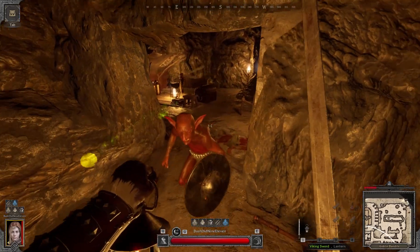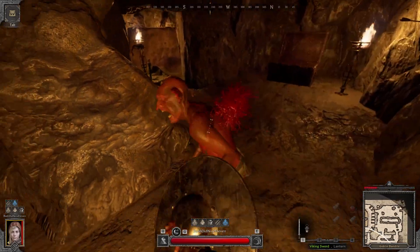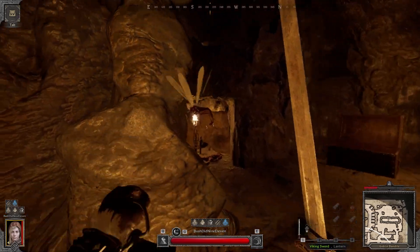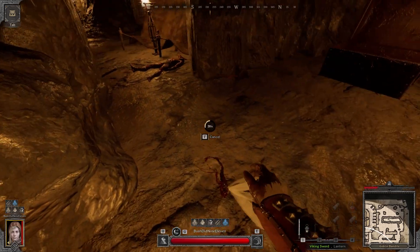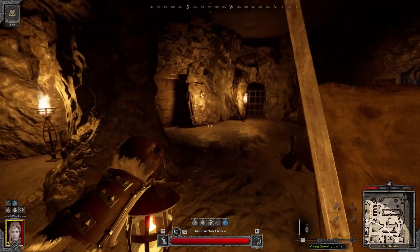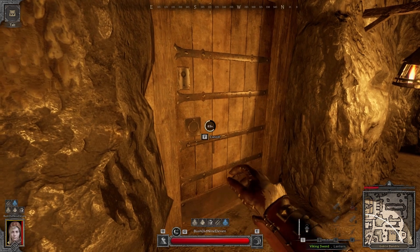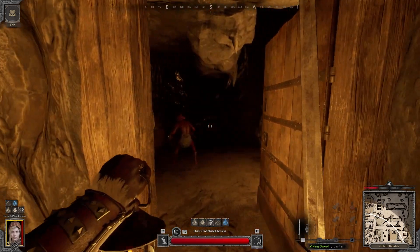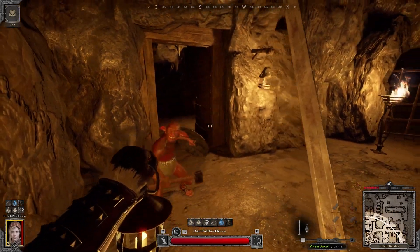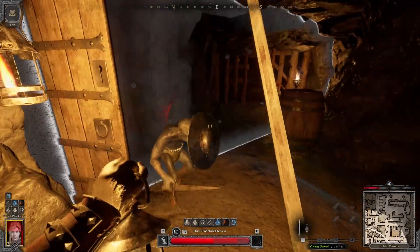Four headshots for the non-fragile goblin — the archer there. Archers and sword goblins have more health than the bolas goblins and the axe goblins — those have less health. This one will take maybe two headshots and a body shot. This fucker came in out of nowhere. Honestly, pop second wind here.